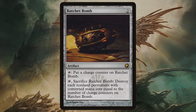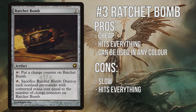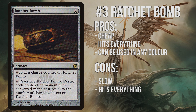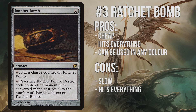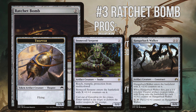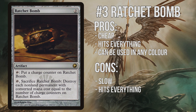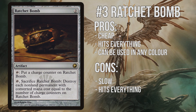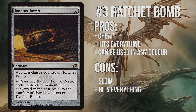Number 3: Ratchet Bomb. Did you know that this Mirrodin block rare is Pioneer legal? It was reprinted in M14, meaning you can put it in your sideboards right away. This is a fantastic catch-all answer to everything in the format — it's cheap, powerful, and does not discriminate. You can use this to remove multiple problematic permanents with one activation. It's also fantastic at removing tokens, Stonecoil Serpents, and Hangarback Walkers by activating it with 0 counters. The fact that it's colourless means decks of any colour have access to an answer to almost anything. The negatives are that it's incredibly slow, often taking several turns to remove what you want, and it will also hit your own stuff. It's not perfect, but it will do the job in just about any deck.